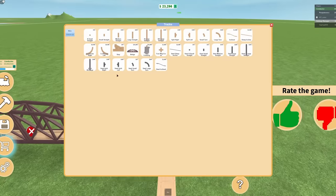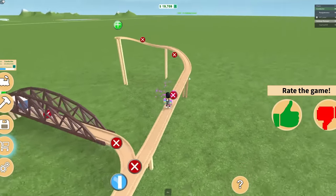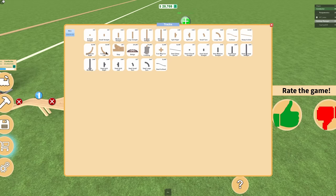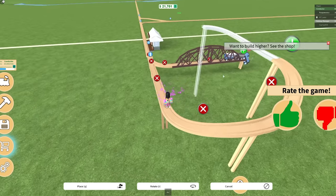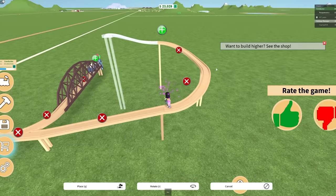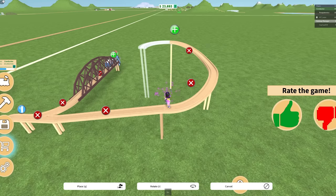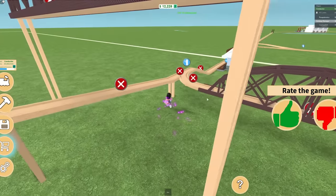I'm so high in the sky. Are you corkscrewing up? Are you corkscrewing or are you going straight up? Are you spiraling? I'm spiraling all the way up. So am I — great minds think alike, bro. But it says I can't do anymore, so I actually have to go down. Want to build higher? See the shop. I mean, I must admit that's frustrating, but that's well done on their part. That's smart. I love that they add the supports.